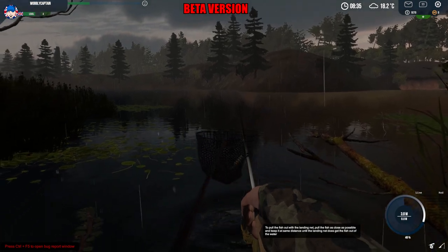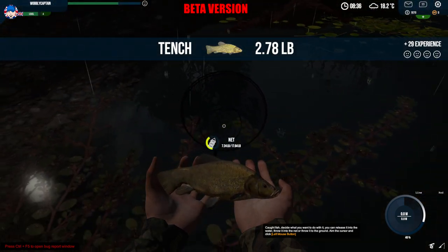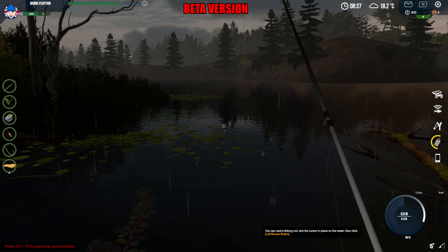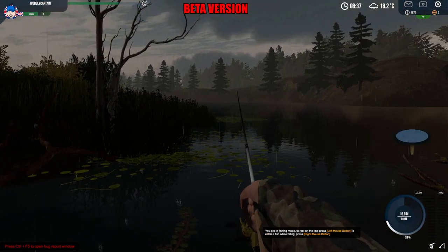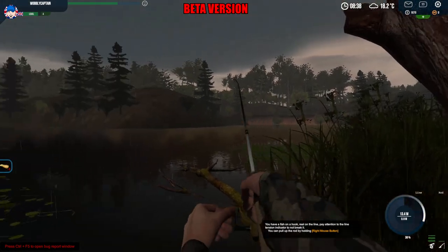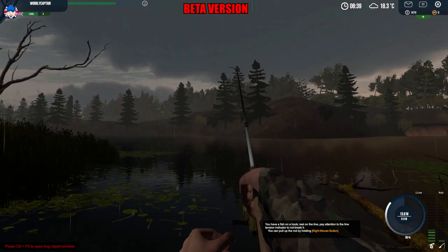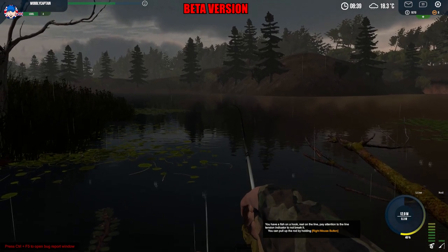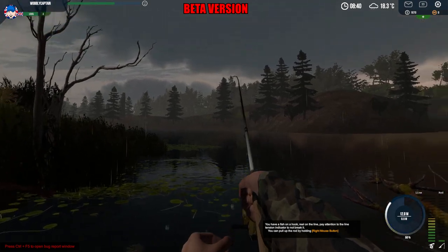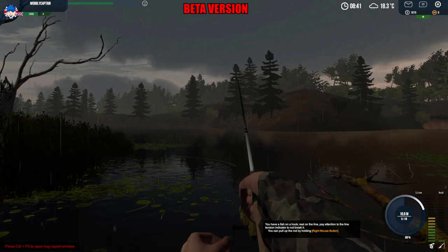Looks quite a good one this — got the net out, we got it in the net. It's another tench! 29 experience points — chuck him in the net. The net you start off with is quite small, a bit like Fishing Planet — I think it holds about 13 pounds worth of fish. I need to go and buy a bigger net. By the next video I'll hopefully have a bigger net, and maybe I'll try some spinning — I'll have to change the rod. I've got to level up, rank up, and get all the cash first — grinding away, no doubt.